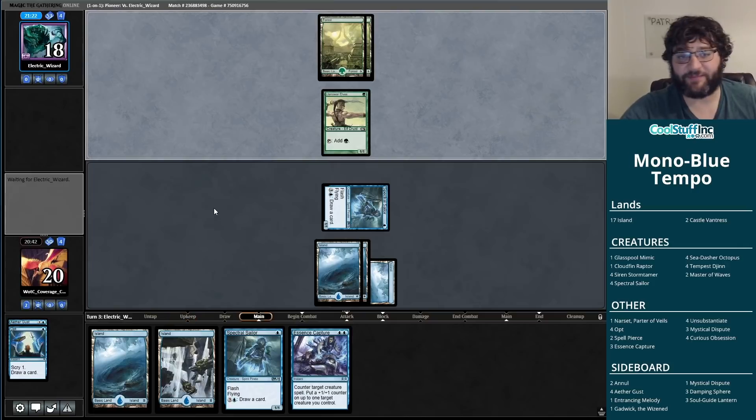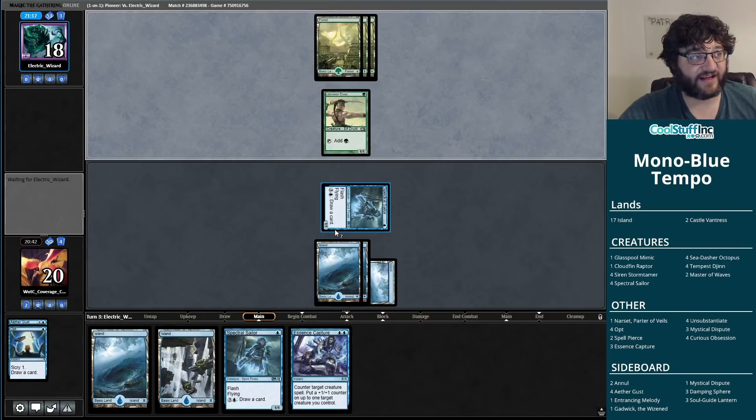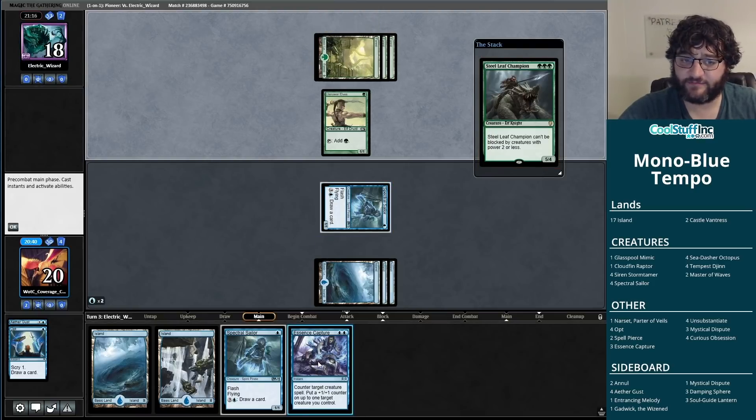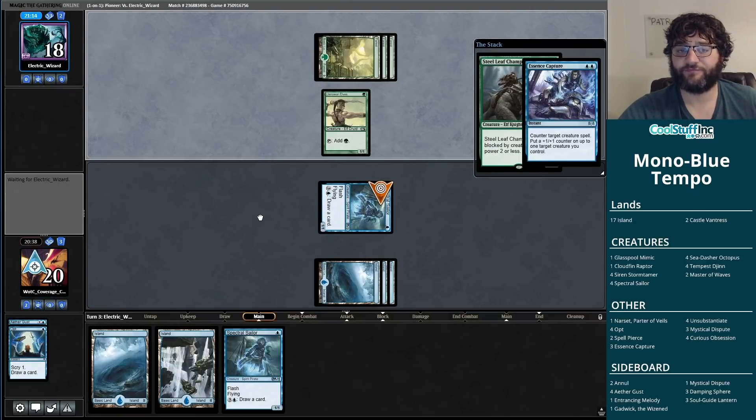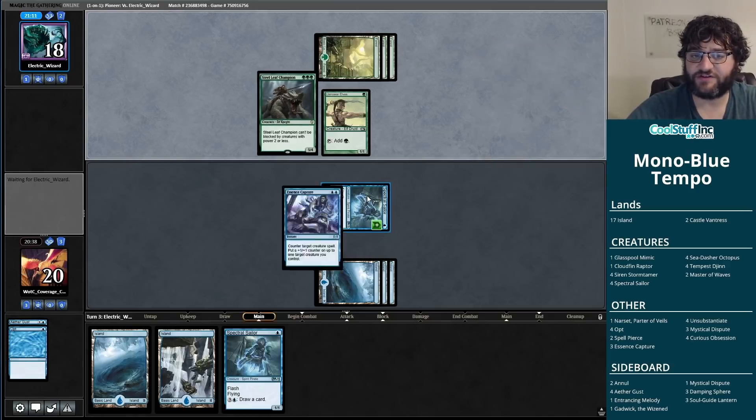I'll pass with Gust open because I feel like I have to Gust one of the scary three-drops, like Steel Leaf Champion, because of how mana-efficient it is. If we don't find a Curious Obsession with the Opt we could still be behind. Our opponent put the Steel Leaf Champion on top — now we get to Essence Capture it the second time around. They're down to two cards in hand and we grew our Spectral Sailor. Living the dream.